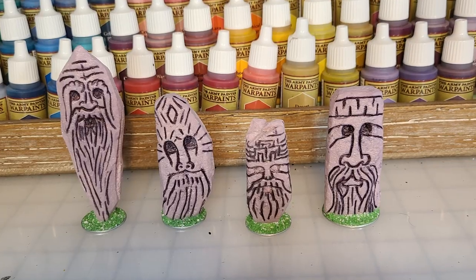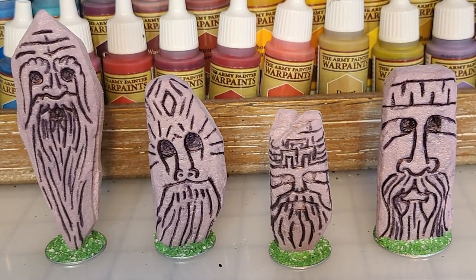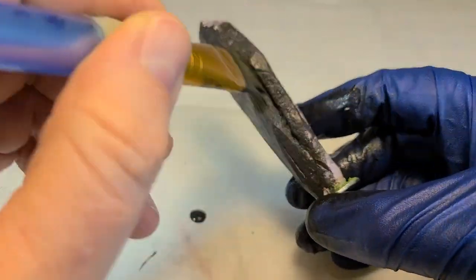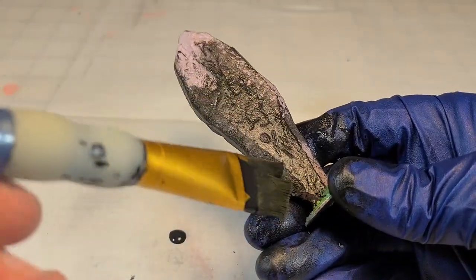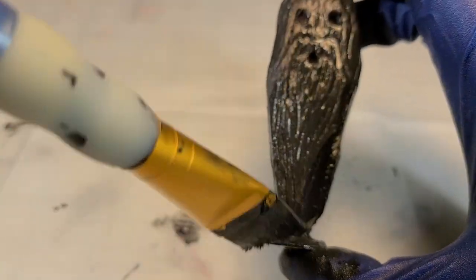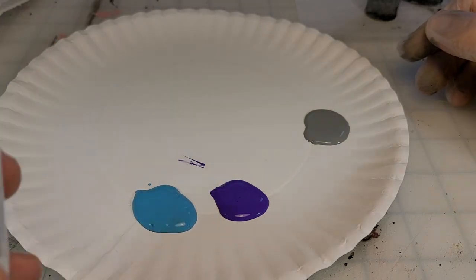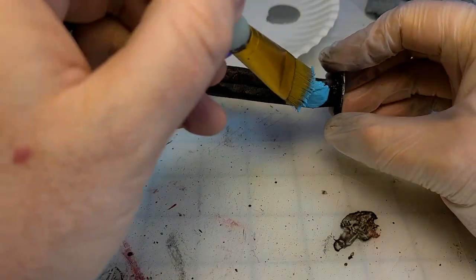Here they are, all four flocked and ready for that black magic base coat — half black acrylic paint, half matte Mod Podge. This is going to give them a base coat, and the Mod Podge is going to strengthen and harden that foam and help protect your craft.